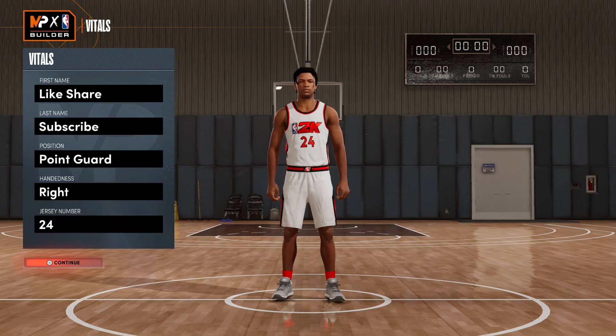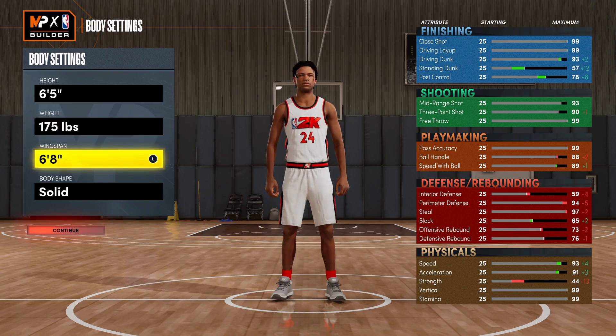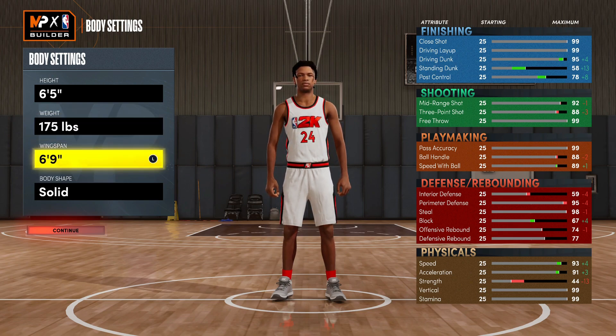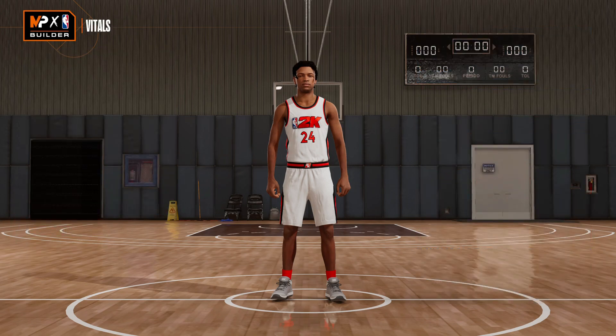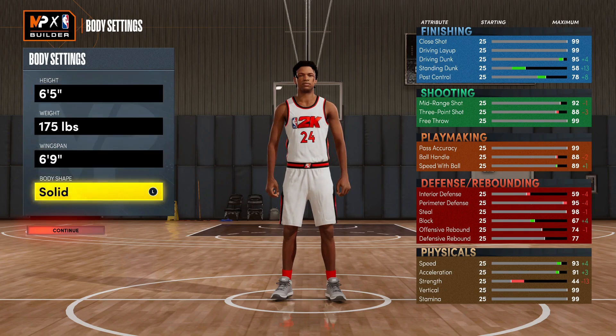We're gonna go Point Guard and we're gonna go 6'5". Take your weight all the way down to the minimum and your wingspan we're gonna go 6'9". What you want to notice is when you change your weight you change your perimeter rating. We gotta go up to 218 lbs to get 99 perimeter defense, and when you're down at 175 you can only get 95 perimeter defense. But at 6'5", 175 lbs with a 6'9" wingspan.